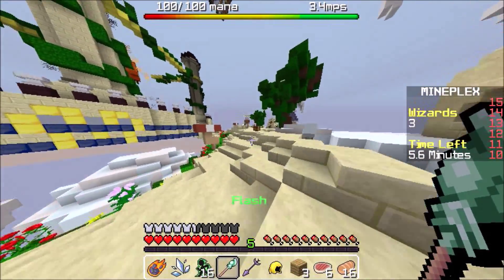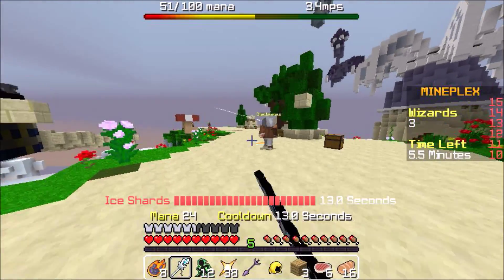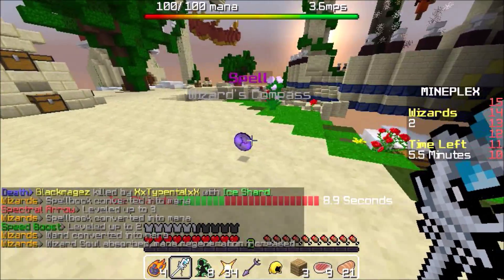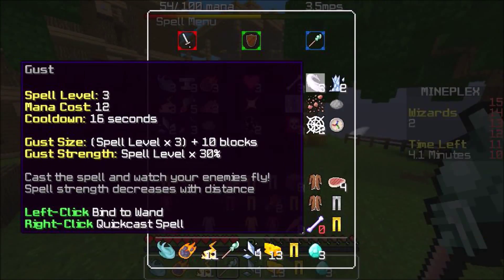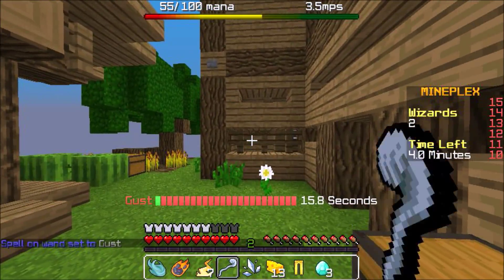In this case I used both Flash, Speed, and Fireball damage to deal damage to this guy, but since he obviously didn't die, I used some other spell to clean it up. Now if all those three skill sets fail, you can obviously use Gust to push the enemy off.